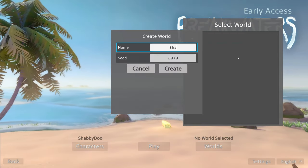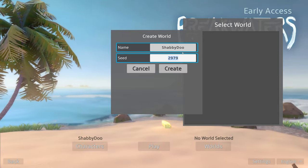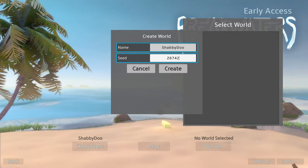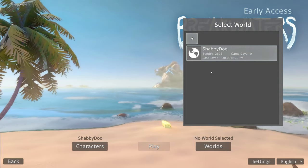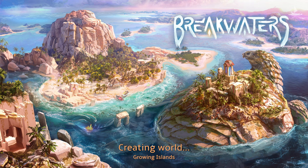All right, let's create this. No world — so we get to make a new world, I guess that's pretty cool. We'll call this world 'Shabby Do' and use my old MOS number as the seed. Create and select play. Oh, this screen looks beautiful though — screenshot.